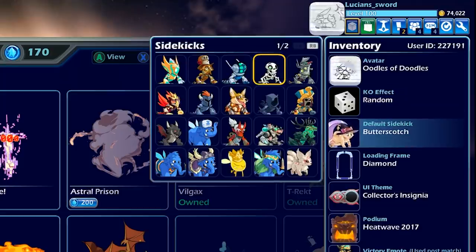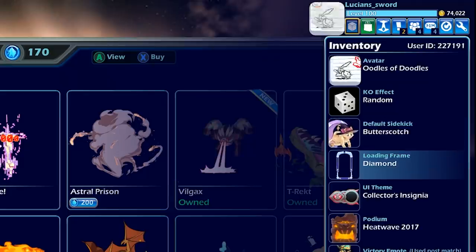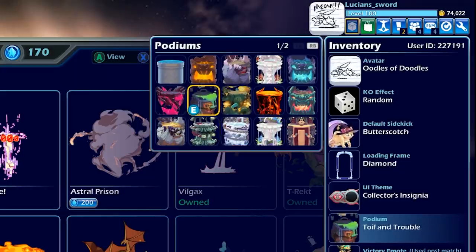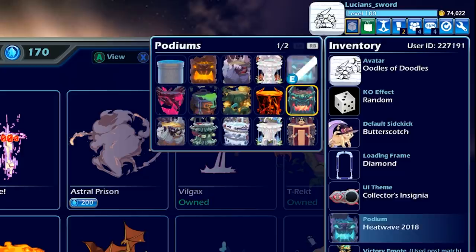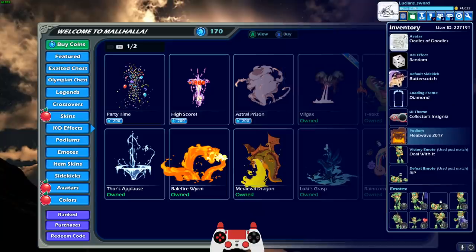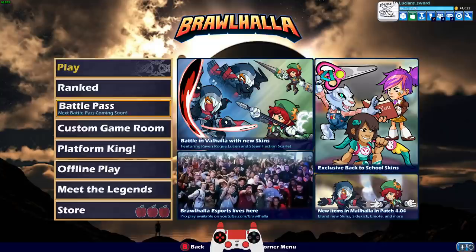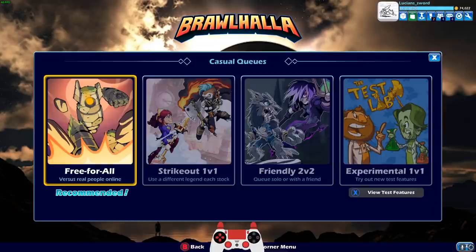And then for the sidekick, I'll leave that at Butterscotch as well. Back to school, back to school. We don't really have a Back to School podium, man. They really should have added one. They got Winter Wonderland, Halloween, and Heat Wave. Where's the Back to School podium? Alright, we'll keep Heat Wave 2017. So let's do it, let's hop into a game. I haven't used these skins yet, so you guys are going to see it for the first time.